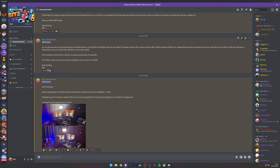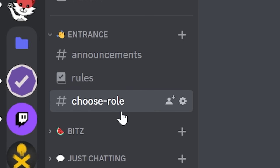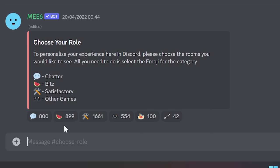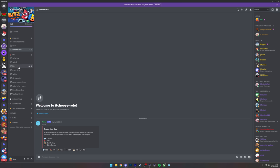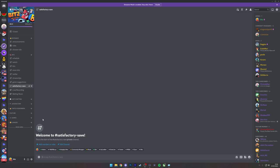To get the save, go into the description below and click my Discord link. You'll be presented with three rooms - make sure to read the rules and go into the 'choose your role' section to customize your experience. To find my save, click on the melon which gives you my category covering my YouTube, Twitter, and all that stuff.